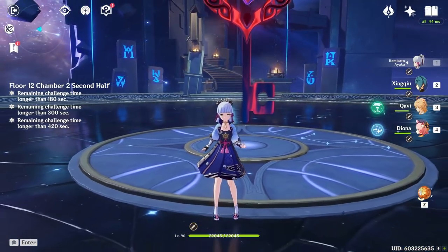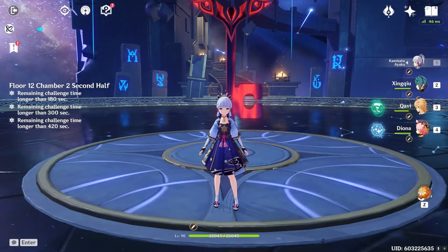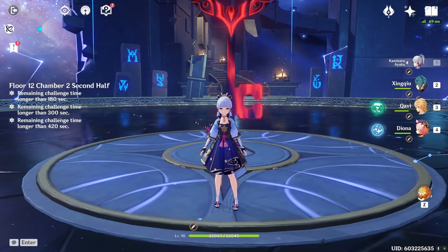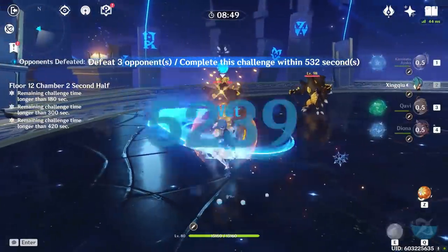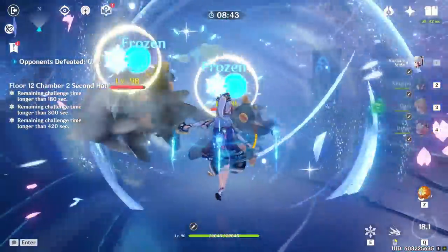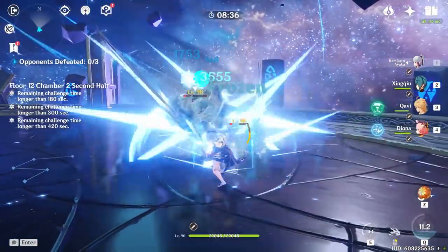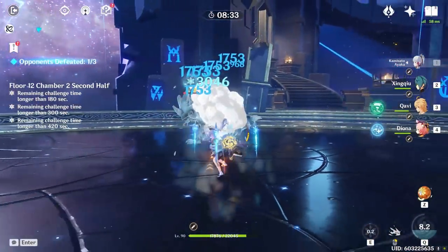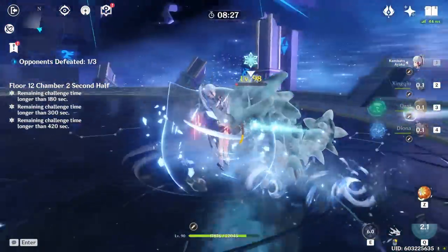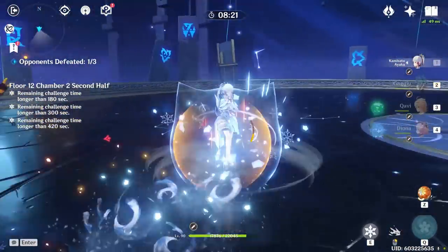One thing I want to pay attention to this floor is how fast we can get Ayaka's burst back up — specifically whether Festering Desire and Favonius Warbow give us enough to get her burst back before it comes off cooldown. Ayaka has AoE freeze on all her abilities: her E, her Q, and her charge attacks. Against the hatchlings, we're keeping them frozen because they just run around, and we can almost one-shot them with a free-to-play team. My burst is basically almost back up already.